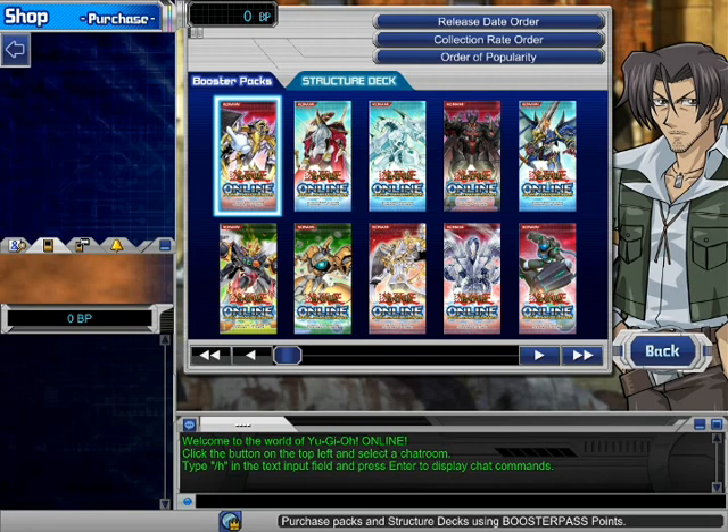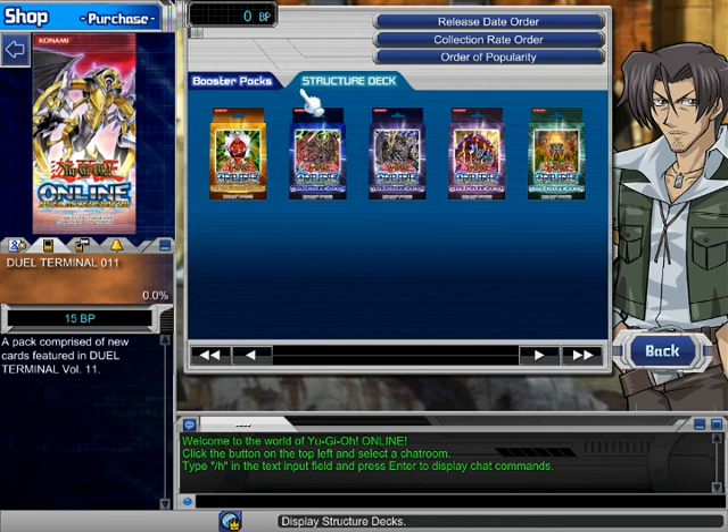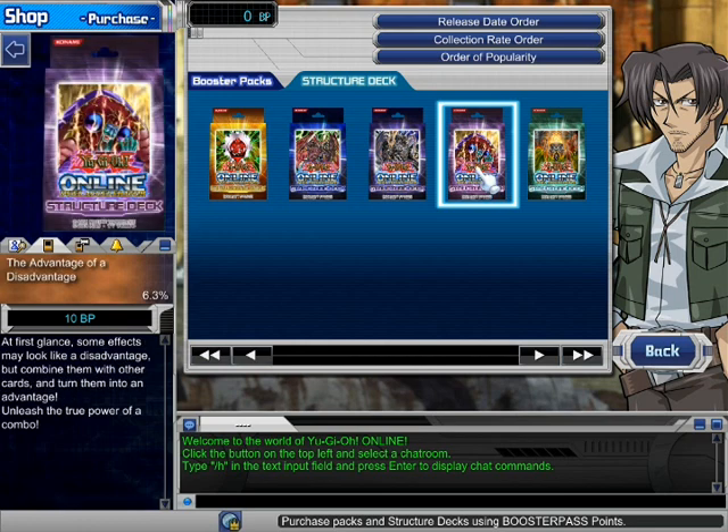For beginners, I suggest you to get structure decks — I did this already in my other account. These decks are really cheap, 10 BP for one deck with 40 cards, and most of them are useful cards like Mirror Force and Sakuretza Armor and others. If you want to check the cards in the deck you can check in the main website or also at dualcity.com.